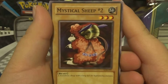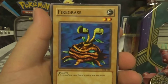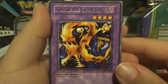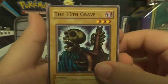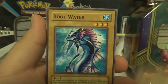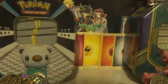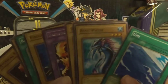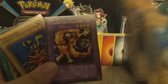Alright, let's head into it. I have to put my head down because it gives more light. We got Mystical Sheep Number Two, Hard Armor, Raise Body Heat, Fire Grass, Dark Fire Dragon — okay, this is honestly pretty cool — The 13th Grave, Mr. Zami (I can't pronounce that, I apologize), Root Water, and Yumi. That was a nice pack, I'm not gonna lie.